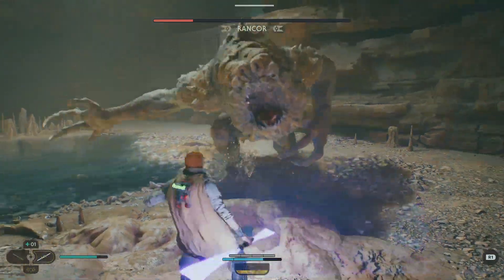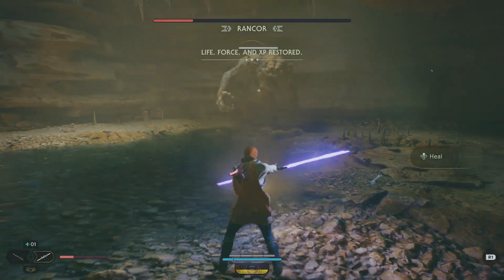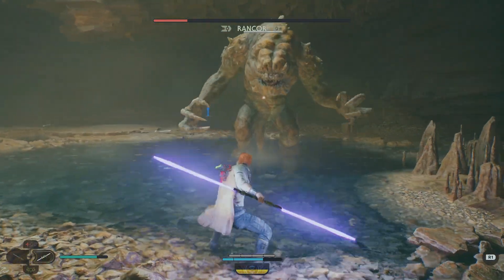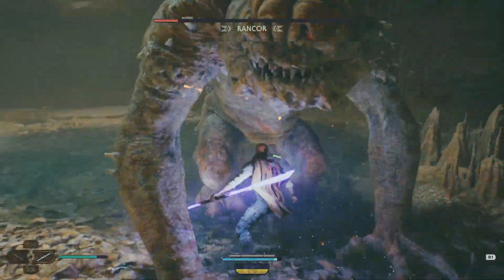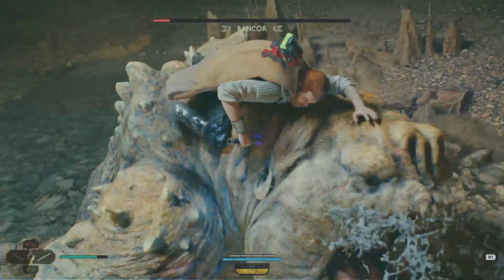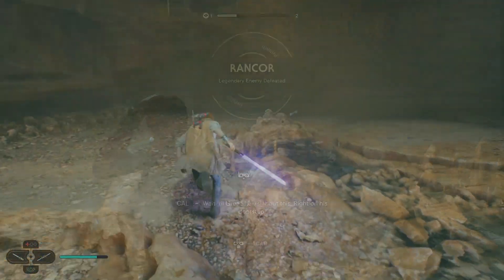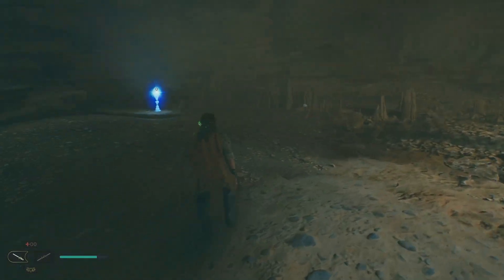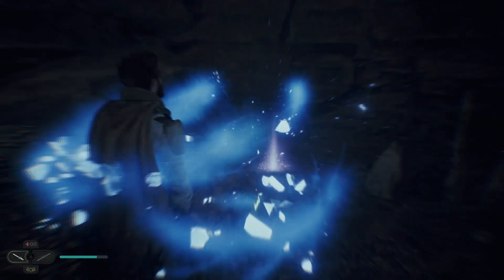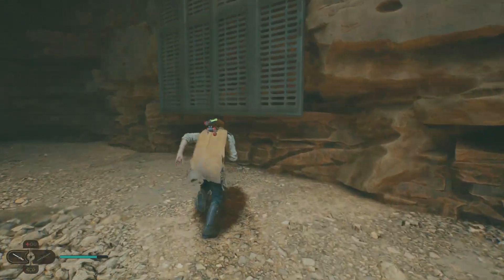Now I'm almost dead because he caught me slipping. I picked up my force, which replenished all my health, and then instantly got hit again which took it back down, so I had to use my last stim. Just blocking those — once you get to about this point, it's over. Watch the flexing from Cal. There is your perk right there in the corner.